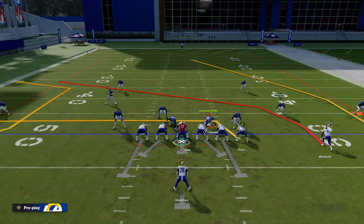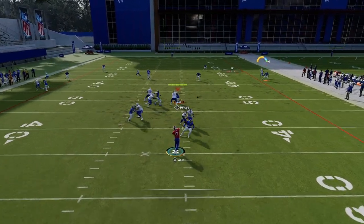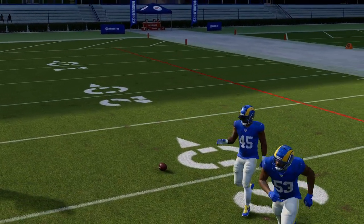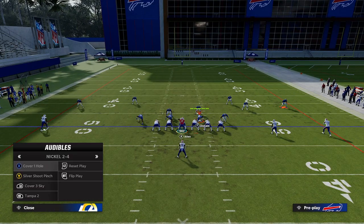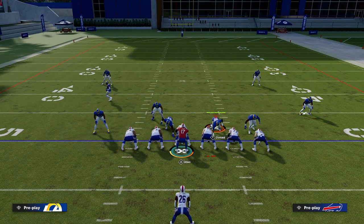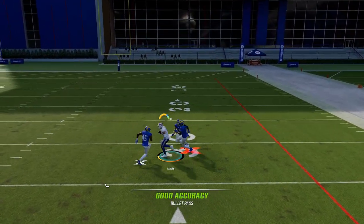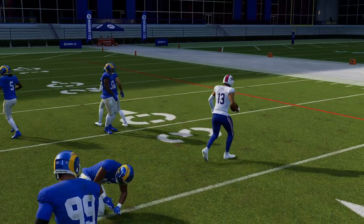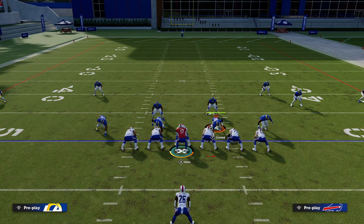These multiple crossing routes will draw these zones in a little bit. A lot of times, if people don't baseline their zone coverage on Tampa 2, they'll get a jam. But eventually that post route will end up cutting back inside right there for a nice little dot. So that's Wide Receiver Post versus man coverage and zone coverage.